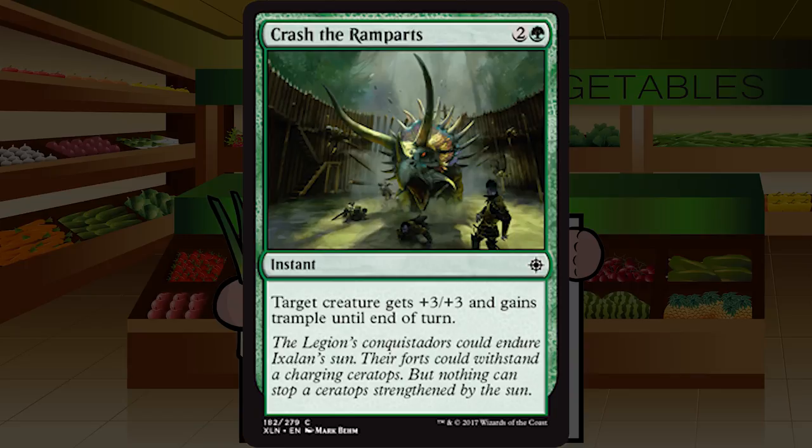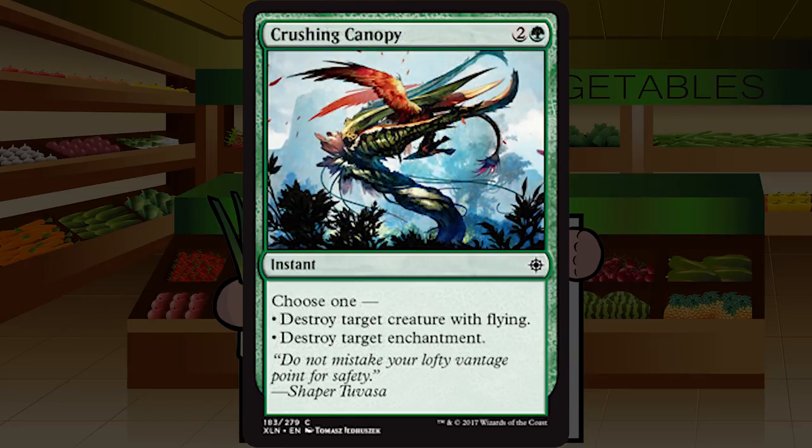Up next is Crash the Ramparts — two and a green for an instant at common. Target creature gets plus three plus three and gains trample until end of turn. Three mana is a lot for a trick, but on a big dinosaur this can represent serious damage. You play this if you're big and stompy. If you're on smaller creatures — like merfolk — you probably cut it. Still only a C and you pick it fairly late.